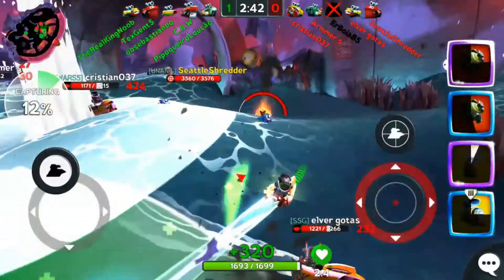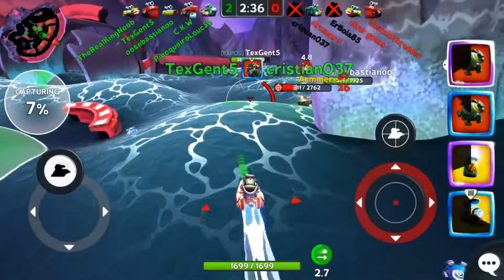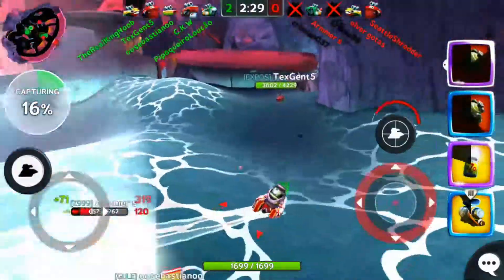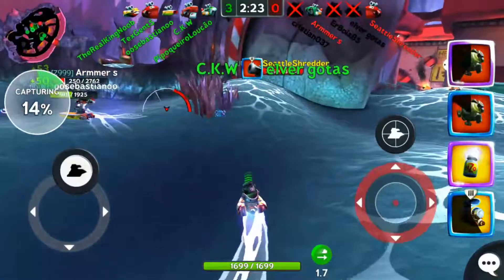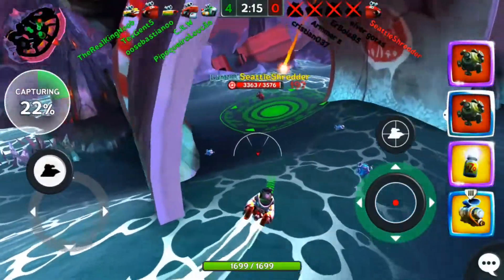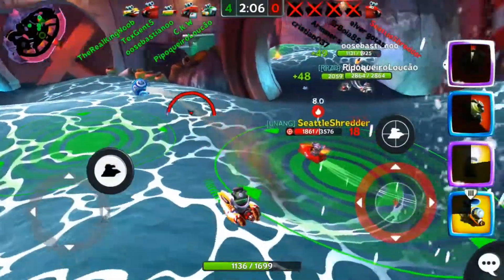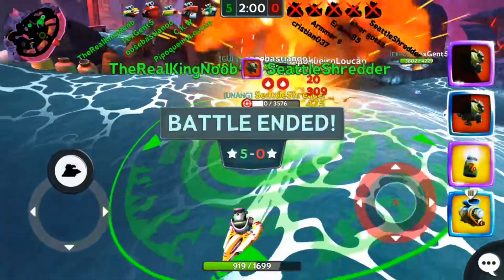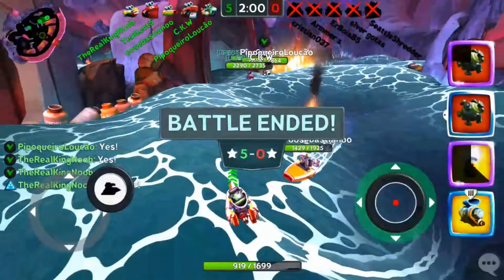We're gonna start picking them off. Christian037 hits that mine and gets taken out by the homie TextGent — let's go. Armier over here trying to do what he can, trying to heal himself, but there's just too much firepower around him. Enemies didn't stick together and didn't take advantage — they get taken out. CW gets the kill. Five on one, good stuff. Put a mine behind them, put one in front of them, wait it out. Last kill with that epic mine — did not see it coming. Good stuff from my teammates, good game all around.